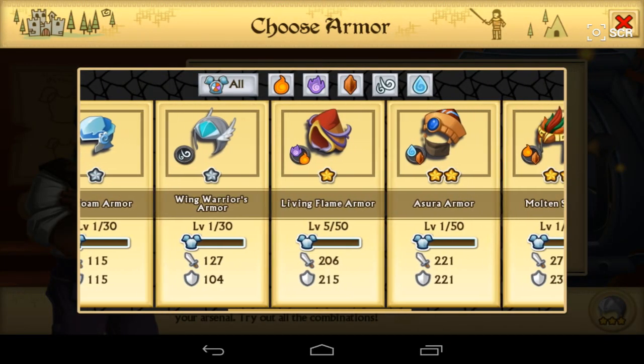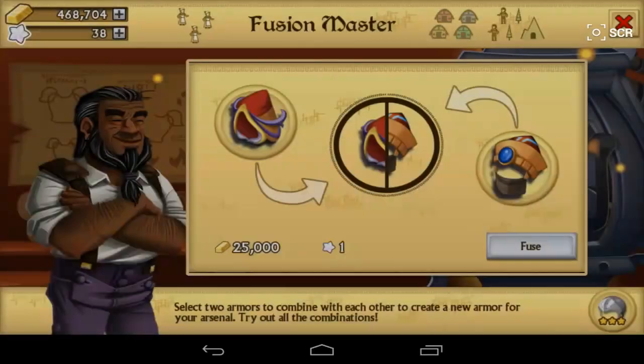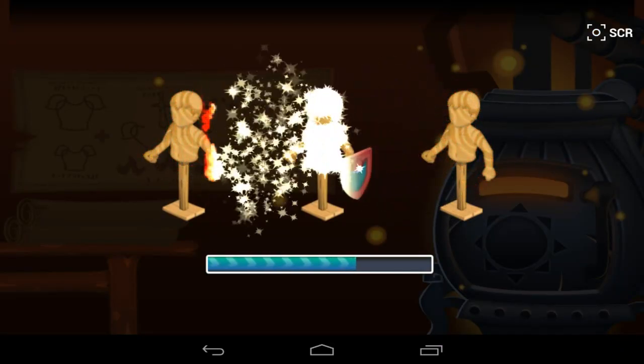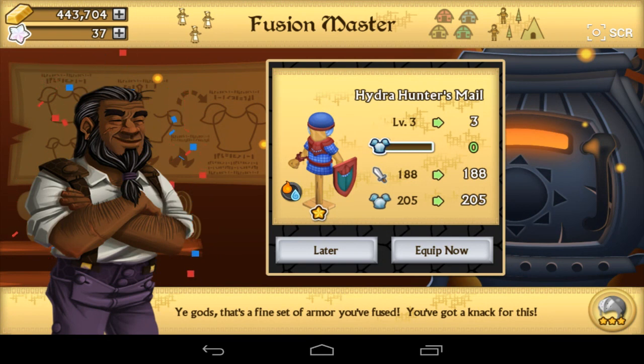Can we fuse this away too? Yeah, we actually can with a Sever Armor. I'm doing some weird silly fusions right now. And we are going to get a Hydro Hunter's Mail. Yeah, that's just what I wanted. So a four-star turned into a three-star, turned into a two-star, now turned into a one-star.